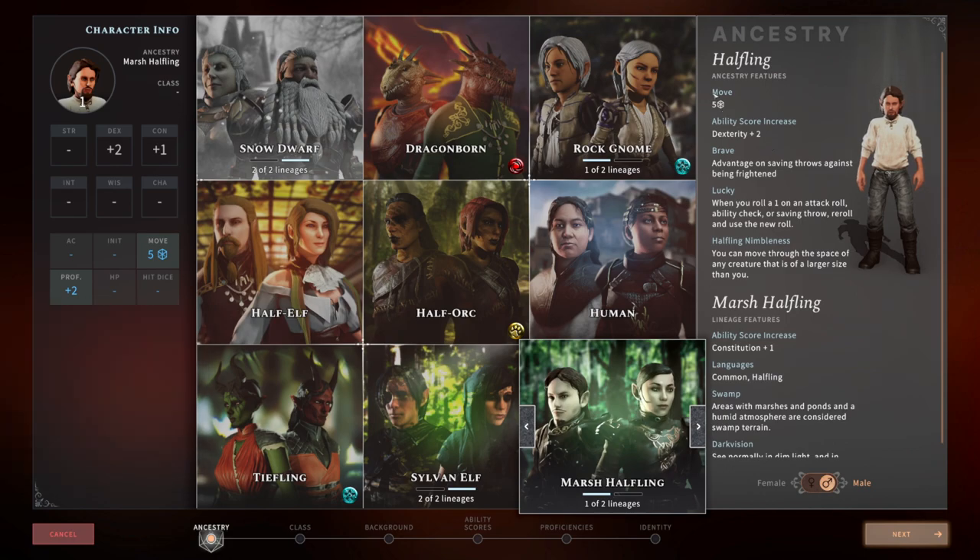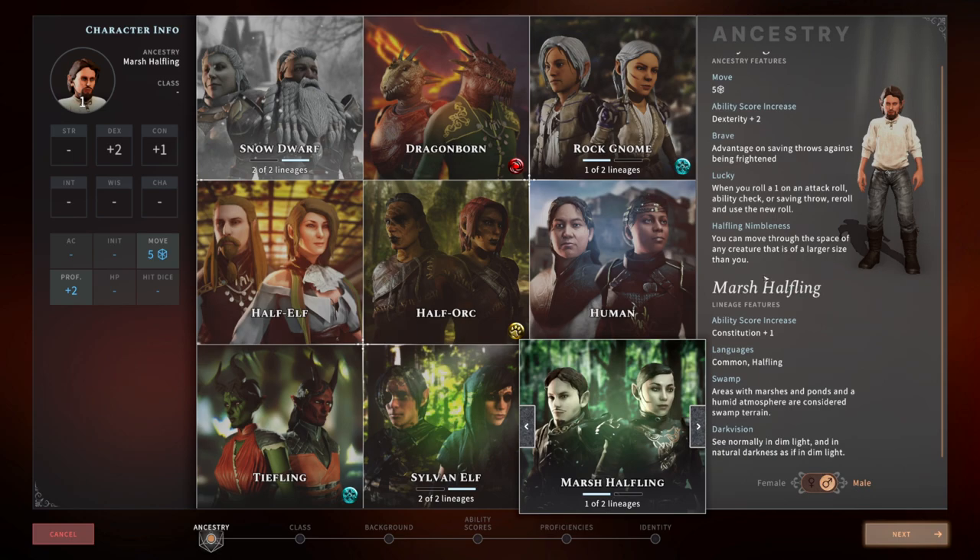Now we'll get to the Halfling. They have the same movement speed as another short race like the Dwarf, and a plus two to dexterity. They have the Brave ability, giving them advantage on saving throws against being frightened — several creatures and spells in the game use the frightened condition. You also get the Lucky feat: when you roll a one on an attack roll, ability check, or saving throw, you re-roll and use the new result. There is also Halfling Nimbleness, where you can move through the space of any creature that is one size larger than you, rather than needing them to be two sizes larger.